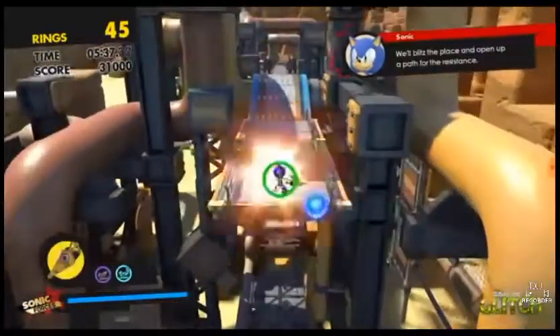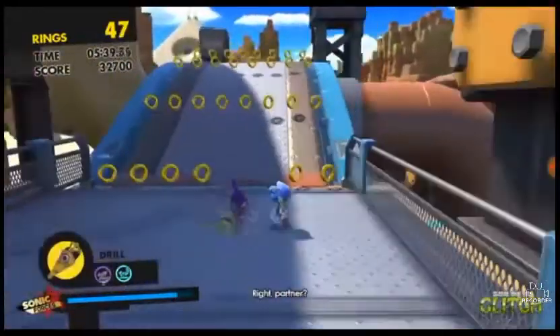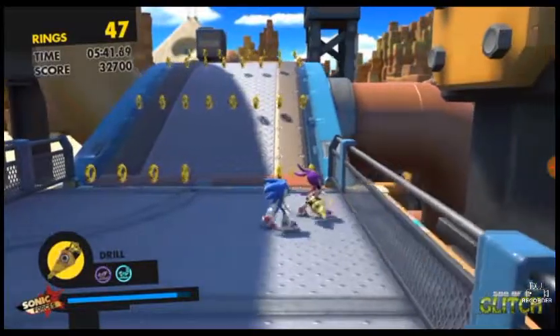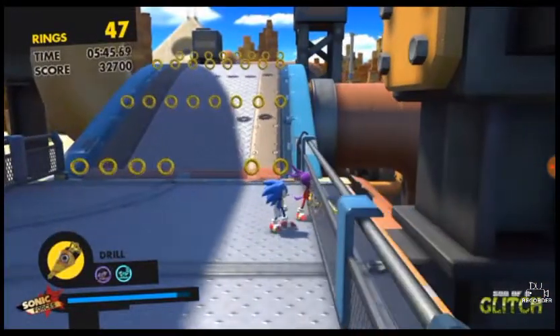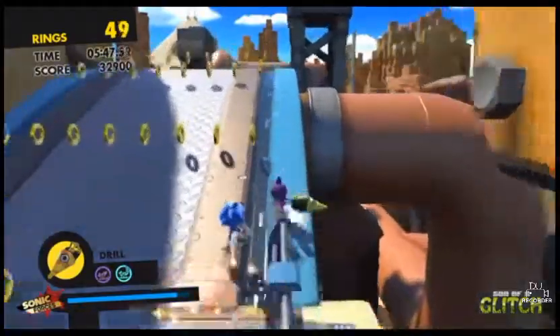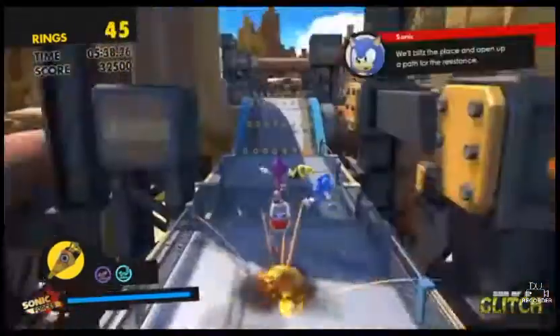For this tag stage, you're gonna need an Avatar character with a drill — and this will become very apparent in a second. What you need to do is at this part of the stage, right near the beginning, you're going to need to switch to Sonic by boosting. And this, for some reason, has some odd effects on the Avatar character.